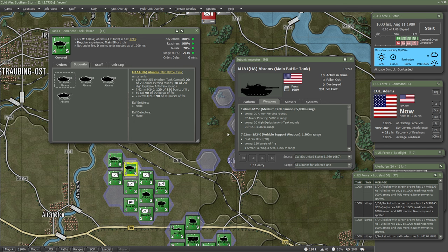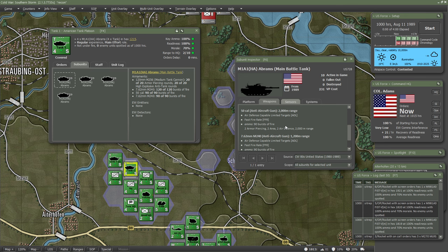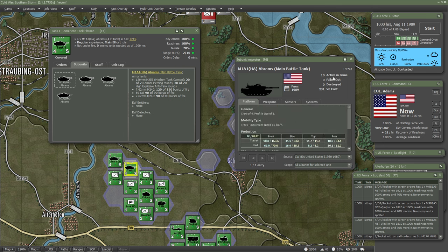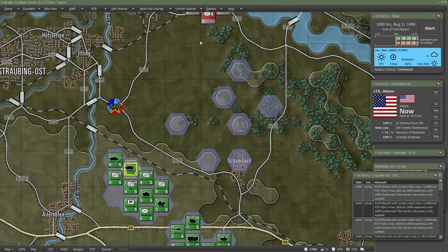The T-72s aren't even effective against the M1's frontal armor. Coming down to the platforms, we can see the M1 has better advanced composite armor and also has heat resistant armor, adding another layer of protection, plus smoke discharge systems. That's a basic breakdown of the tanks.